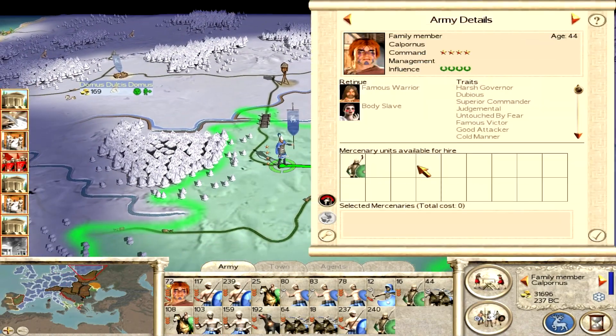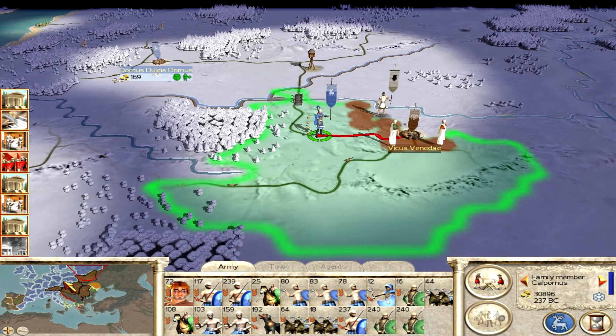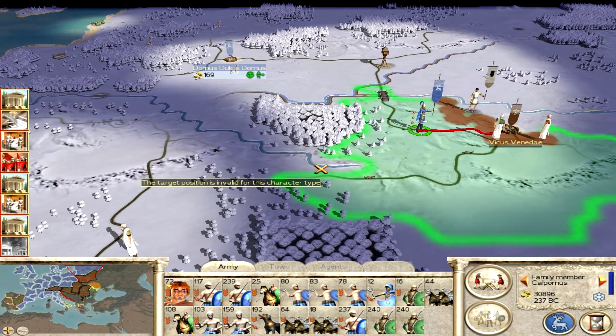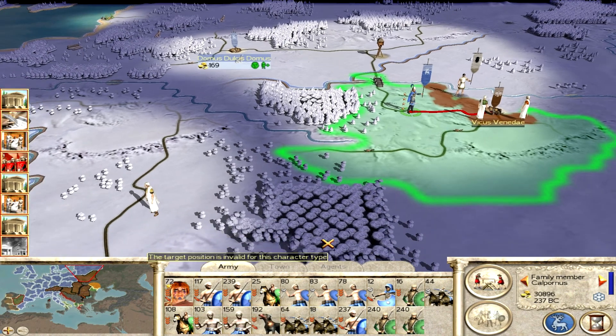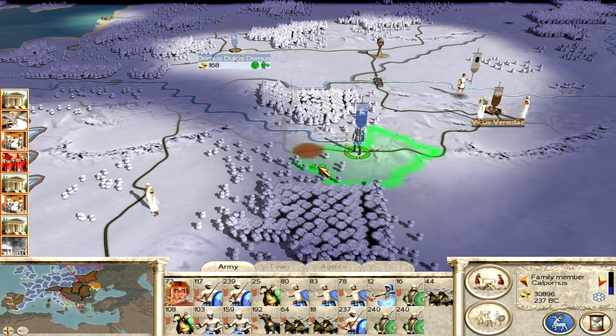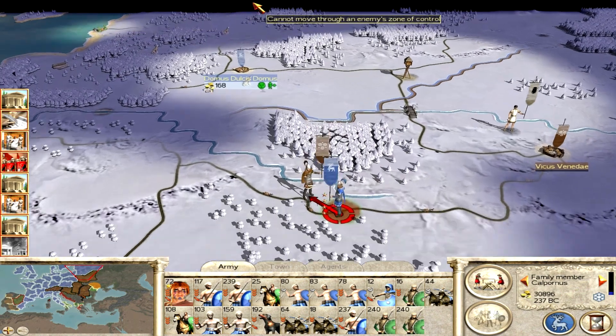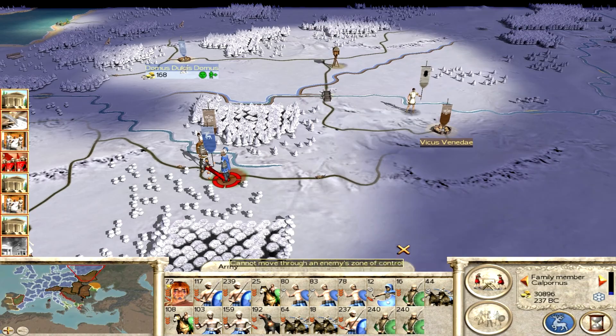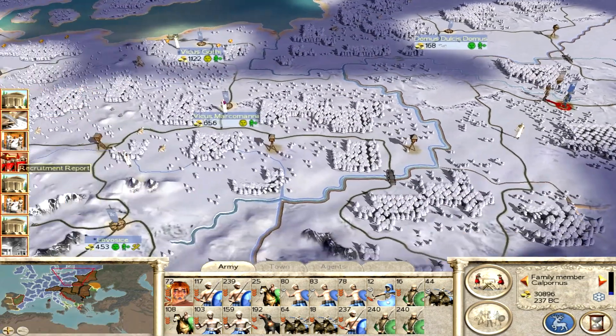I'm going to take the entire army out and move further down towards the next town — pretty much on a rampage right now. I saw an army coming from this direction so I'm tempted to cut it off before I go to Vickers Fenaday, because then I'll maintain the numbers advantage before sieging it.